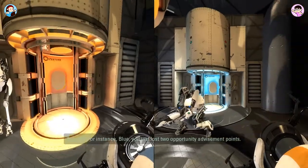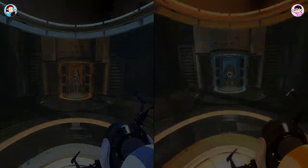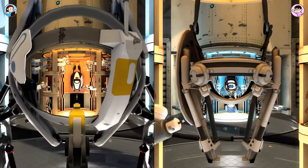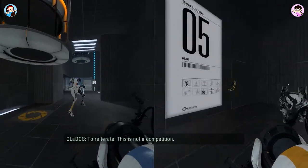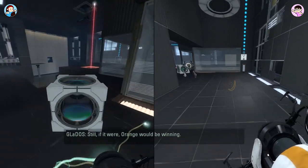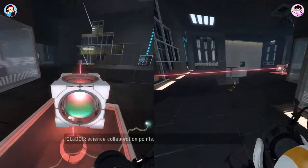It's a tie - no tie breakers. We live with our results, we die with our results, we live in limbo. She's not just judging with science collaboration points, but if she was I'd be winning. These characters are really cute - I like them. It's not a competition - still, if it were, orange would be winning. Blue receives five science collaboration points - you're catching up!